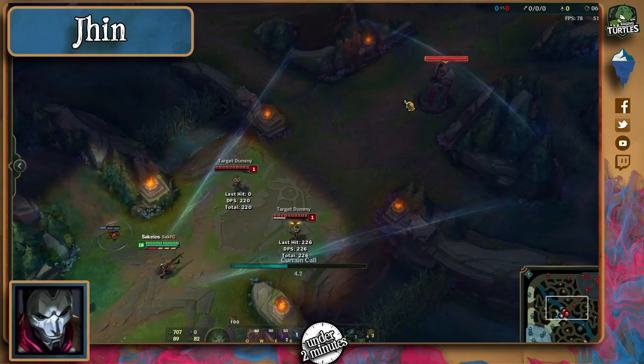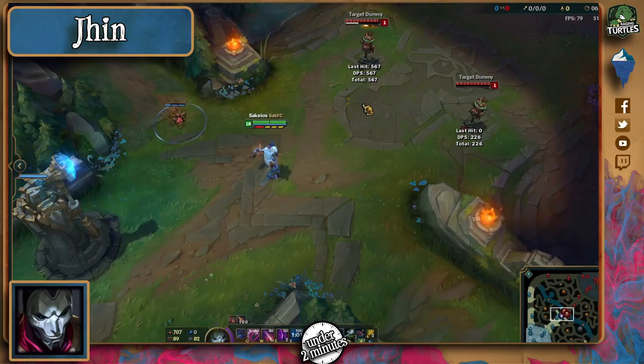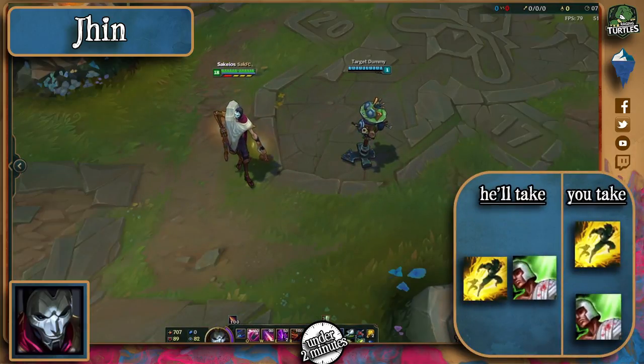Jhin has a bunch of combos, but they're all pretty obvious. Be careful of his traps when he lays them down, because stepping on one of them will allow him to root you with his W. Jhin's a marksman carry, which means he'll take Heal, and so should you if you plan on fighting him head on.